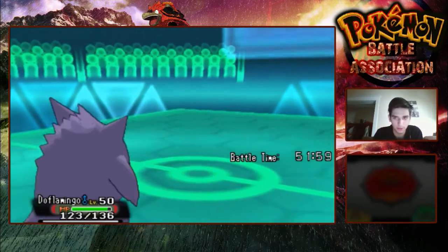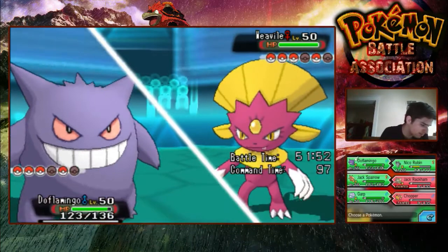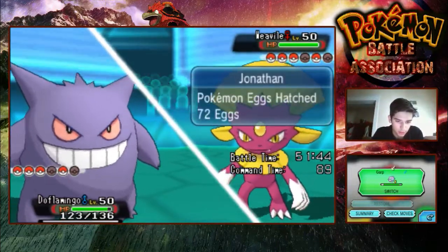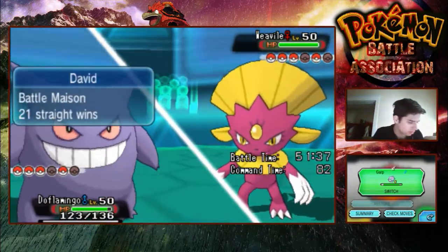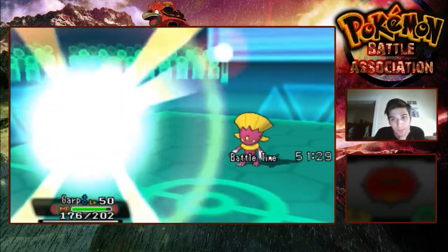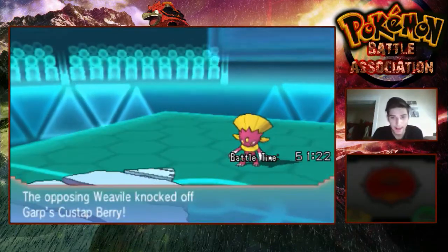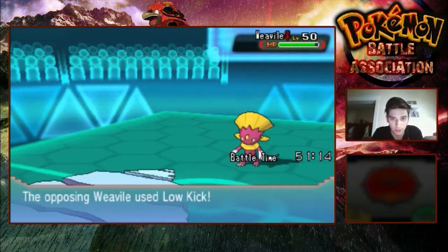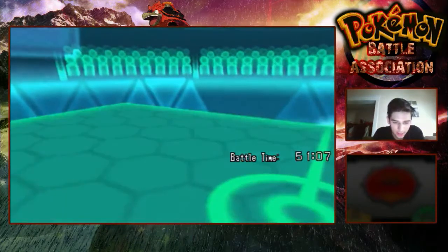He goes into Darmanitan to revenge me — Weavile. Okay, I hope I'm not getting Pursuit trapped here because I cannot stay in. He has Heliolisk, Darmanitan — who Weavile outspeeds — and my only answer for Darmanitan is Avalug. I have to go into Avalug right now. He doesn't Pursuit. Knock Off, Knock Off — alright, I lose my Custap Berry. If he goes for Low Kick now, that's a roll to kill. I'm going to Recover and hope he doesn't have Low Kick. Weavile has one kill.